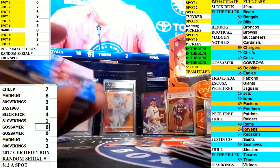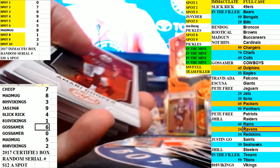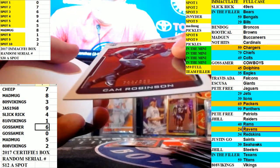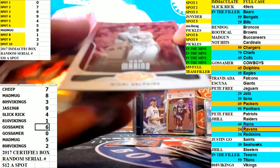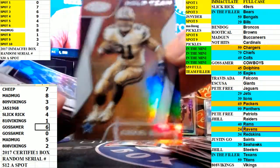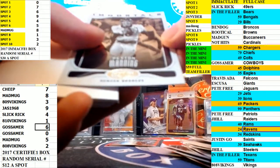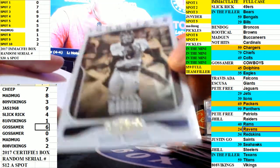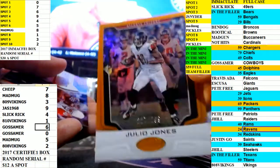Doug Flutie 72 out of 99, Immortals going to the 2 slot. 783 out of 999, Cam Robinson, so that goes to the 3 slot. Dan Marino 452 out of 499, going to that 2 slot. Zeke Gold team, not numbered, that's going to the top spot.